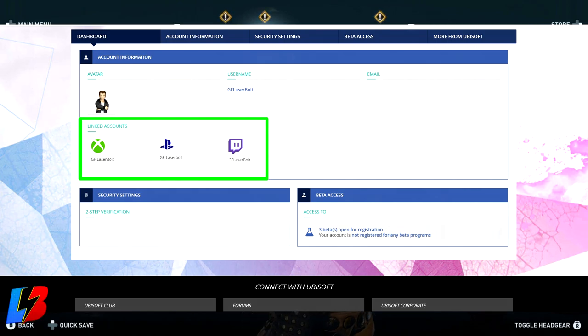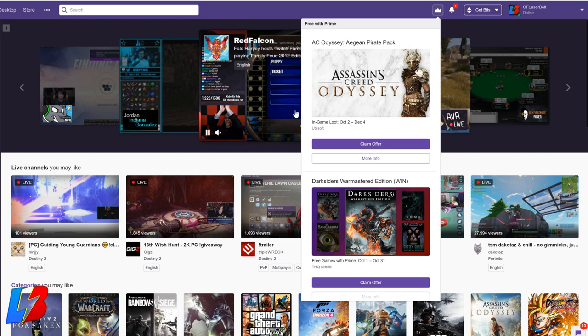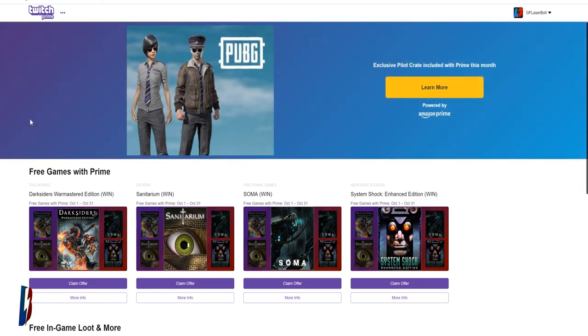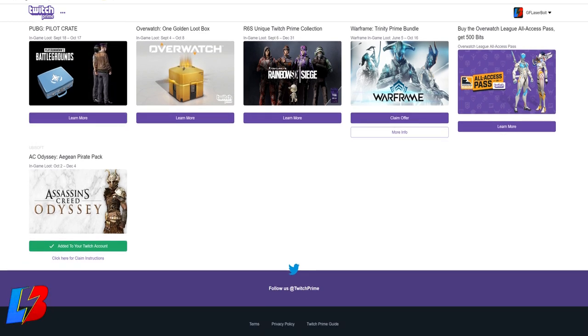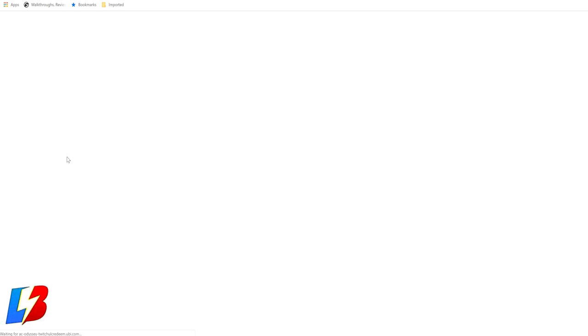For step number six, go back to Twitch. You'll see a little crown icon next to your settings — click it, and in the drop-down menu you'll find the Assassin's Creed pack. Click 'Claim.' If you don't see it there, use the link marked number six below, which takes you to twitch.com/prime. Scroll to the bottom and you'll find the Assassin's Creed pack listed there as well. Click 'Claim' and it will direct you to a follow-up website.